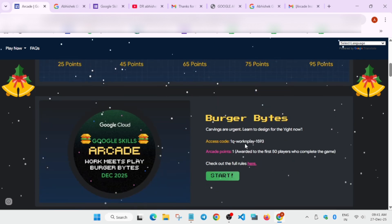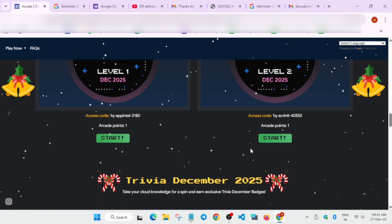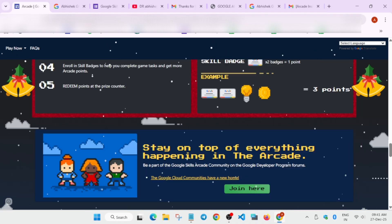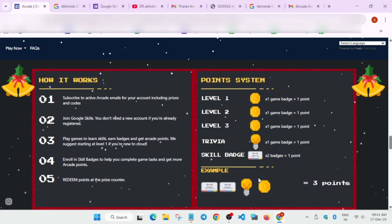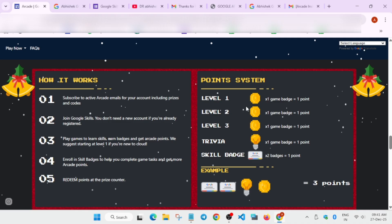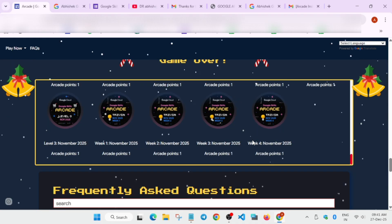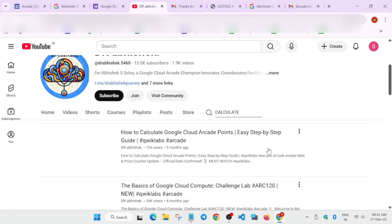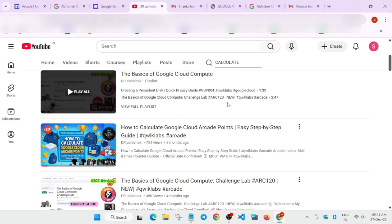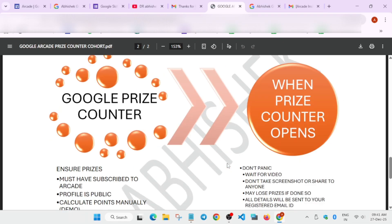If you still haven't completed the challenge, you have until December 28th — after that, if not extended, you won't be able to complete it. Quick summary of the point system: each level game gives one arcade point, each trivia game gives one arcade point, and every two skill badges give one arcade point. I've also made a video on how to calculate your points — search for it on the channel.